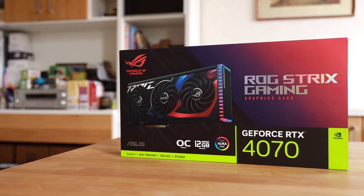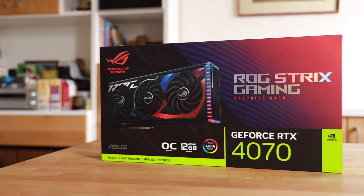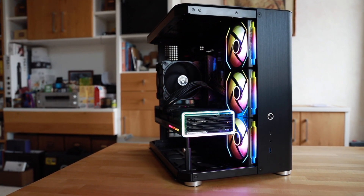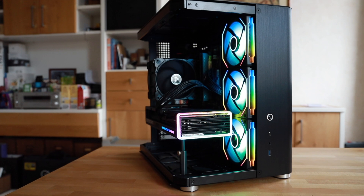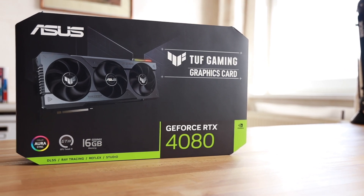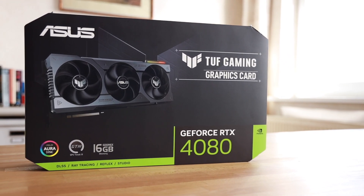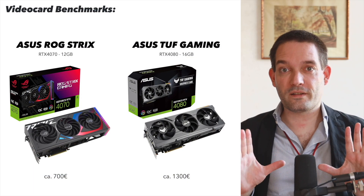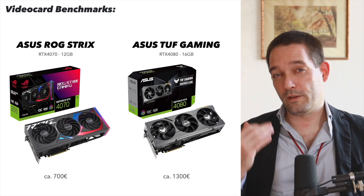We have an NVIDIA graphics card battle: contender A is the RTX 4070 from ASUS in ROG Strix edition — a really beautiful card — and we're going to test it against the bigger brother, the GeForce RTX 4080, which is considerably more pricey. We're going to test them in Cyberpunk, since that's a very graphics-intense game with lots of ray tracing.